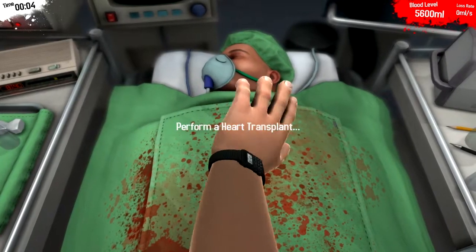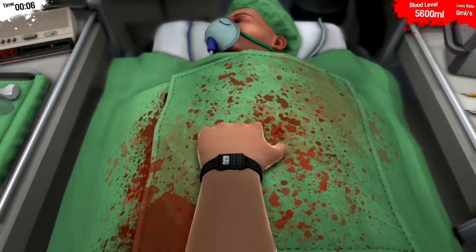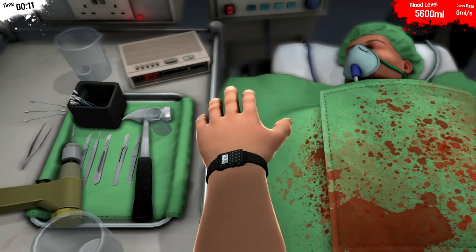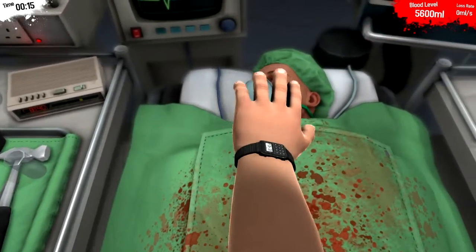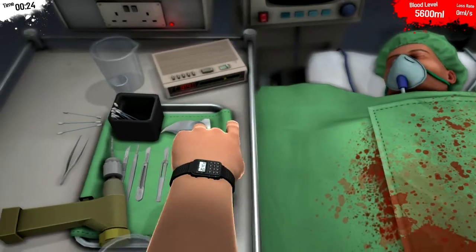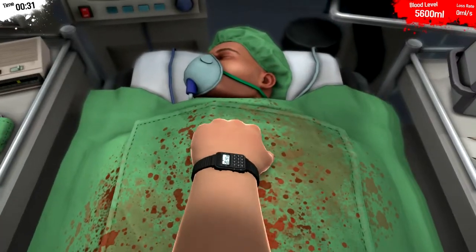Alrighty, so let's see if I remember. Hold left click is to go down. I didn't look at the controls. Hold right click does this. I'm gonna operate on — yeah, yeah, you. I'll get the hang of it eventually. Let's see what we're working with here.